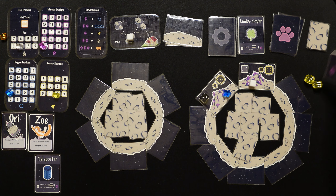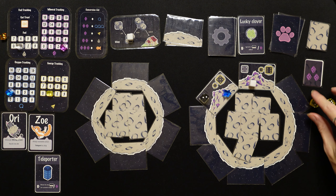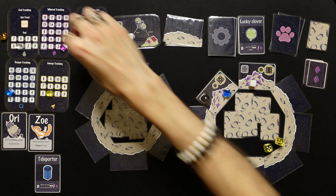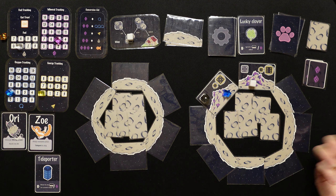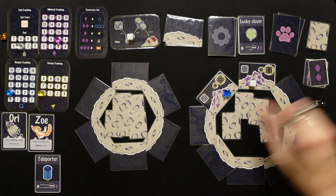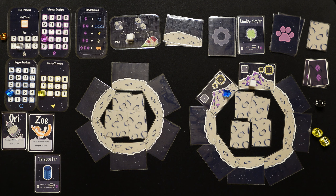We try again — spend an energy, need fives, got another five. Down to one, we get two minerals, up to five. We spend our last energy and mine again — got a six, so lucky! But we get two more minerals, and the mineral patches aren't being very abundant. Sitting at seven minerals, though — can't complain entirely.